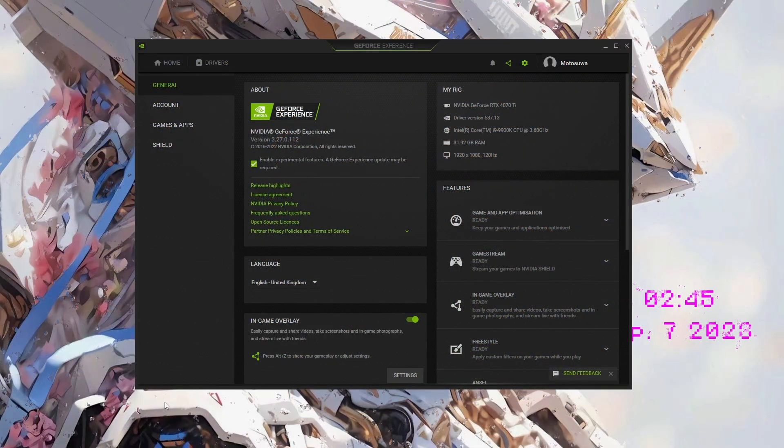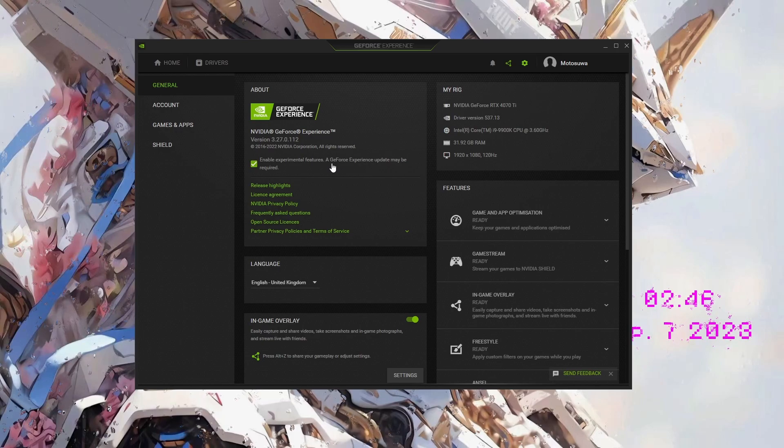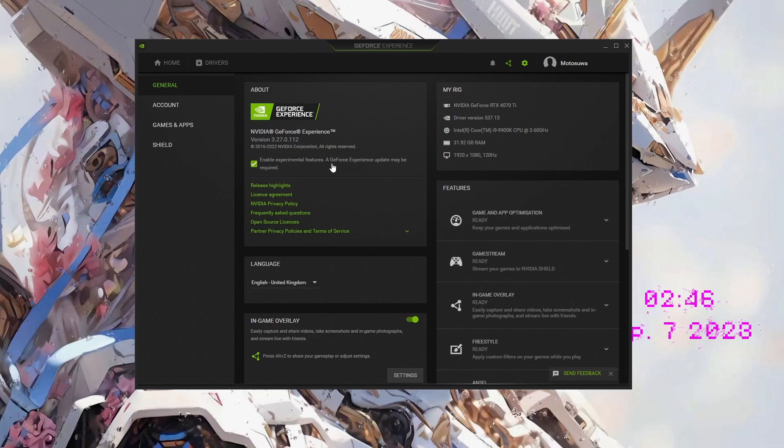Load up GeForce NVIDIA Experience. Go to the settings up here and click 'Enable Experimental Features', then make sure Microsoft Flight Simulator isn't running, or any game you're using. Just have this running, tick this button, and close it. Some people do require a system restart, but I've never needed that. If it doesn't work the first time, just reset your system and retry.